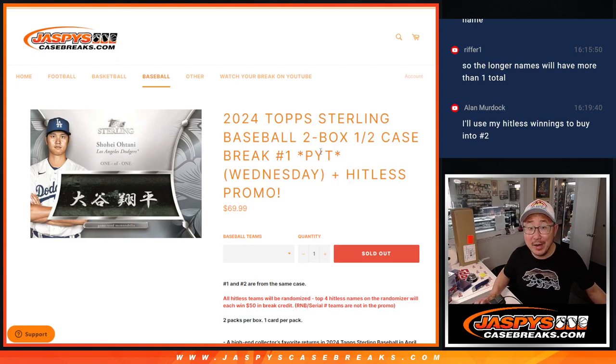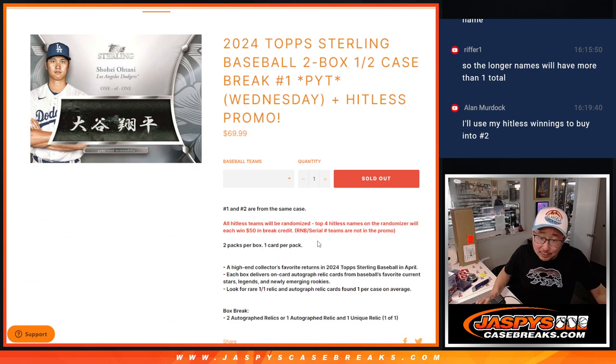Hi everyone, Joe for Jaspi's CaseBreaks.com. Happy new release day — a really high-end new release today: 2024 Topps Sterling Baseball. We're doing a half case break, two boxes. Pick your team, number one from a fresh case right here. There is a hit list promo — if you don't hit, we're going to gather all of your names and the top four will win $50 of break credit each.